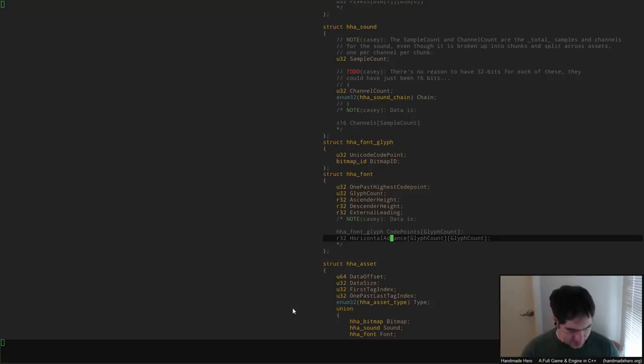The one-past-highest code point just says how many Unicode characters we're actually going to represent. If somebody wants to do localization — say a Japanese localized version — we'd need a bunch of extra code points. The way this is sorted tells you what Unicode code point goes with which bitmap, and one-past-highest code point tells you how big the lookup table would have to be when you expand it out.